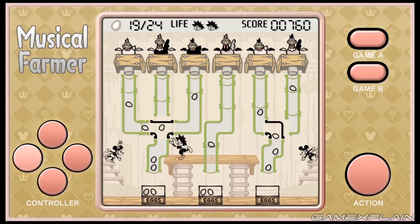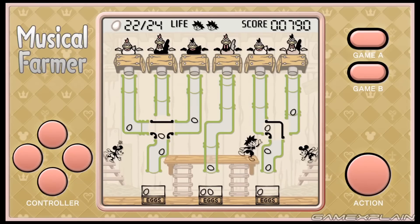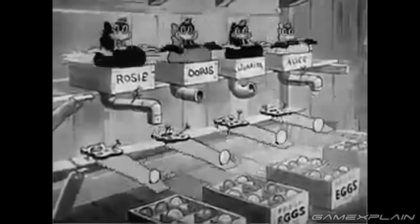The final game we see is based off The Musical Farmer, and it features Sora guiding eggs down into boxes and then passing those boxes onto Mickey or Minnie when they're full. Two dozen are needed to pass. Once again, Nomura is reaching deep into Mickey's past to shout out those old cartoons and shorts that Mickey was known for.